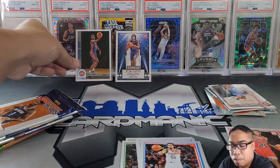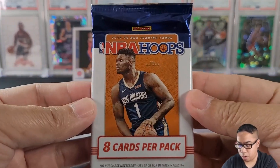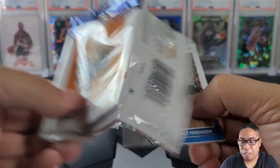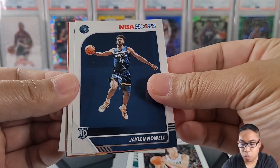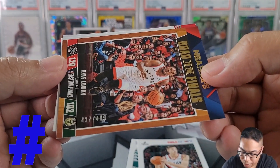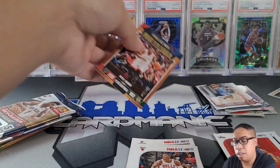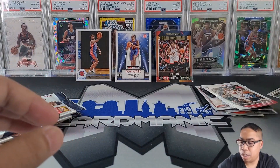This will be a short rip. Let's see if we get something crazy on this one — maybe a Zion, a Ja, maybe a Jordan Poole. We pulled Terrence Ferguson, Zach Collins, Josh Reeves, Jalen Noel, and we got a numbered card — Kyle Lowry, 427 out of 499, Road to the Finals. Eric Gordon and Chris Dunn round out the pack. Happy to come away with a numbered card — always love numbered cards.